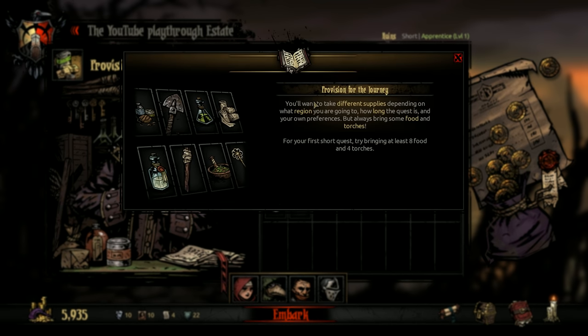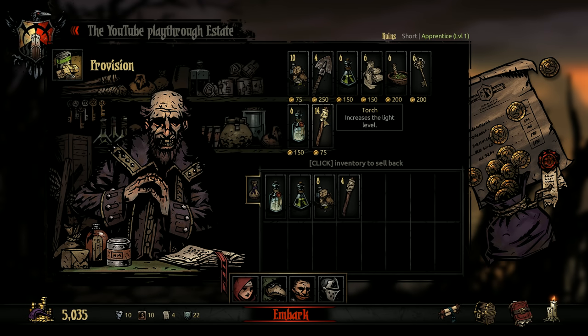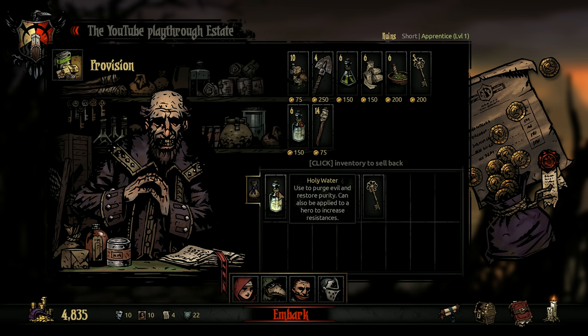Let's buy some provisions. For your first quest, try bringing at least eight food and four torches. Let's grab eight food and four torches. The more you bring, the safer you'll be — but the more money you spend, and probably not all of it comes back. I'm also going to take a skeleton key and some anti-venom, which could be useful. I'm still getting my sea legs, so I expect it'll be easy to start with, then get difficult quickly.